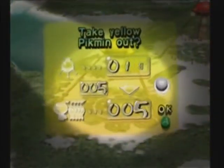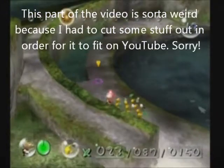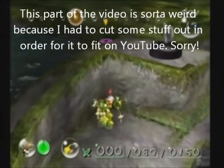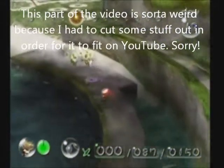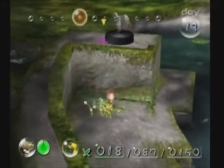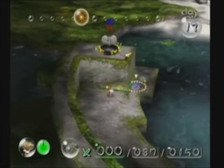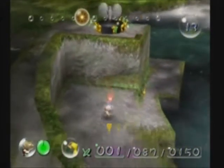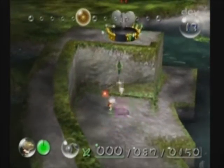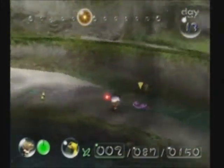Alright everybody, while they're building that bridge I just remembered something we can do. We can take our yellows on a dangerous mission to get a ship part — we have to go across that, just a couple at a time. I think Nintendo is devious with this part, because they make you try to pull off an impossible timing in order to get this part. We just want to get enough. Drop down. We only need two more to do it. You'll see what I mean by the timing in just a second.